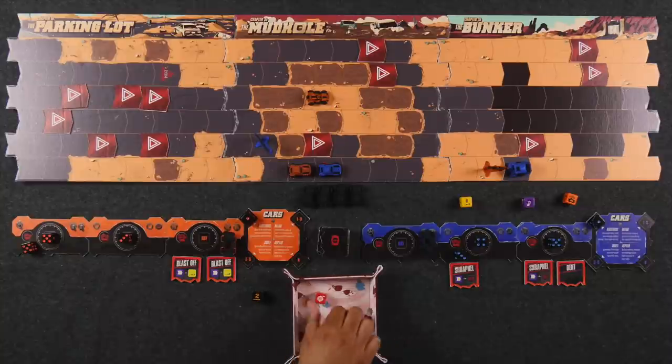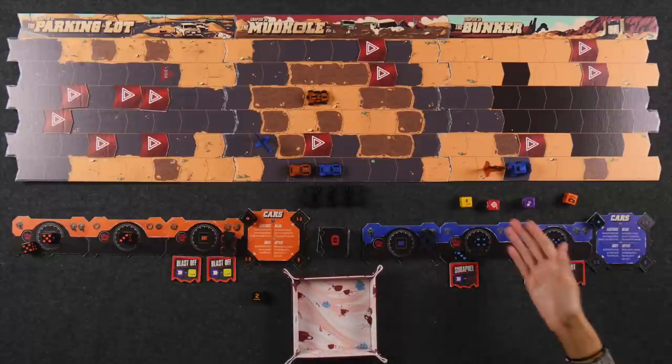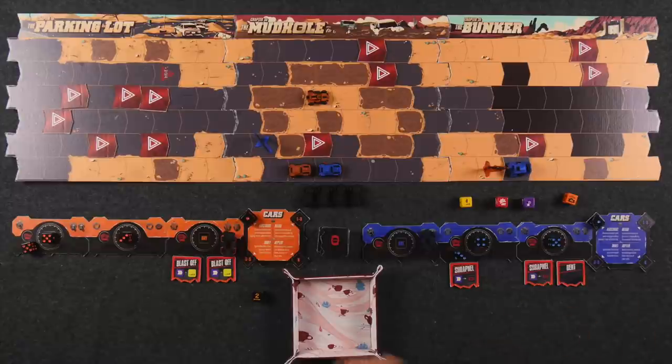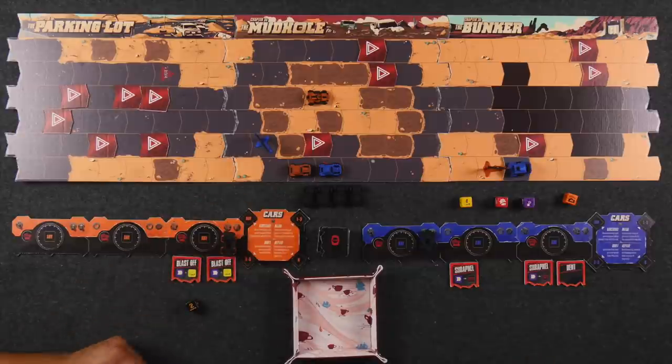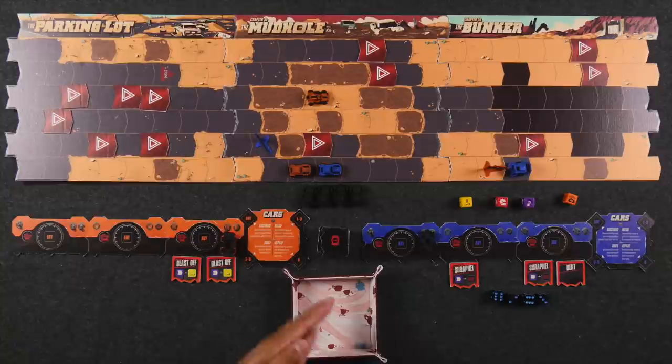End of round three — first player passes. Players re-roll. Moni still wants a six to repair, and Naveen also wants sixes to advance. Round four dice are rolled: Moni gets a one, three, four, five and the road die shows one. No sixes for either player. Naveen goes first and tries to move forward, still operating primarily with one car plus boost.